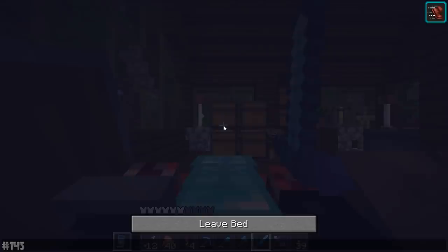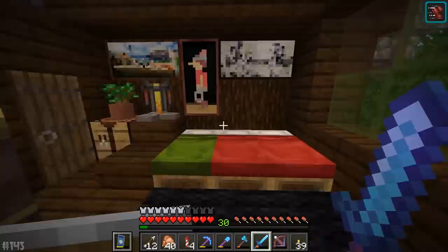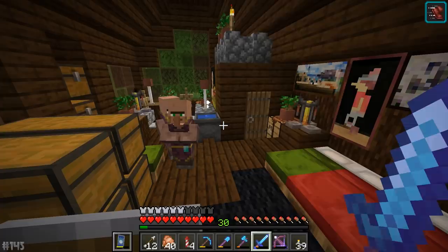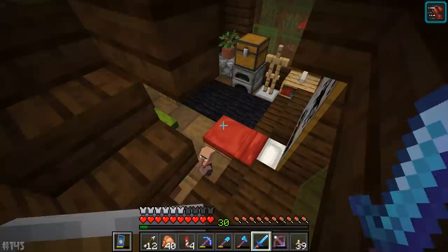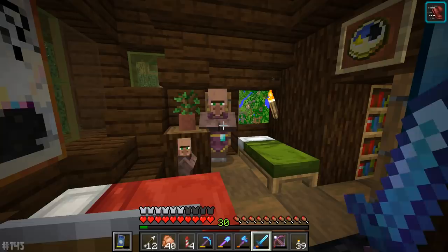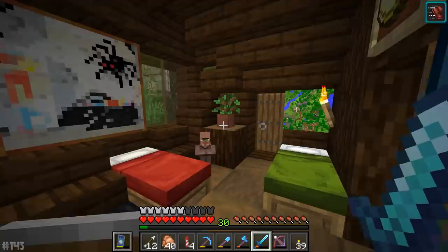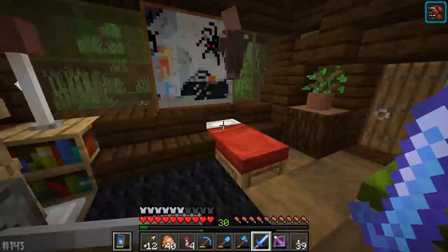I have to be honest — I wasn't intending on spending an entire episode just playing with 1.14 villagers. But I hope you guys are learning a thing or two. Most of it is kind of the same as before: you trade with villagers, they become willing, and away they go. But you can actually give them a profession as opposed to them having a random one. So when this baby grows up, if my theory is correct, it should either be a librarian, stonecutter, or mason.